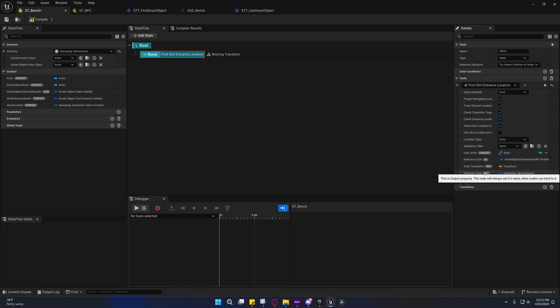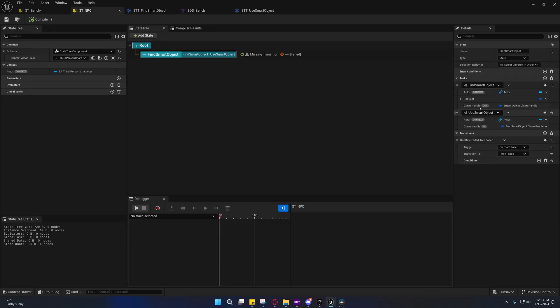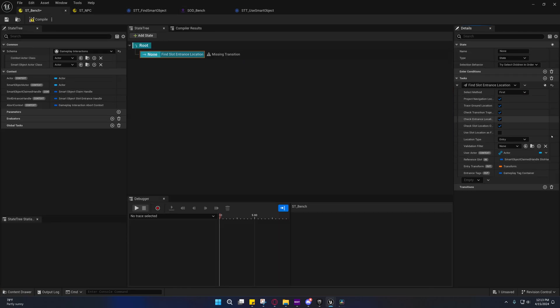This task is going to output two things: entrance tags, which is a gameplay tag container for the entrance tag — those tags you see here is what it's going to output — and it's also going to output the entry transform. We're going to make use of that.